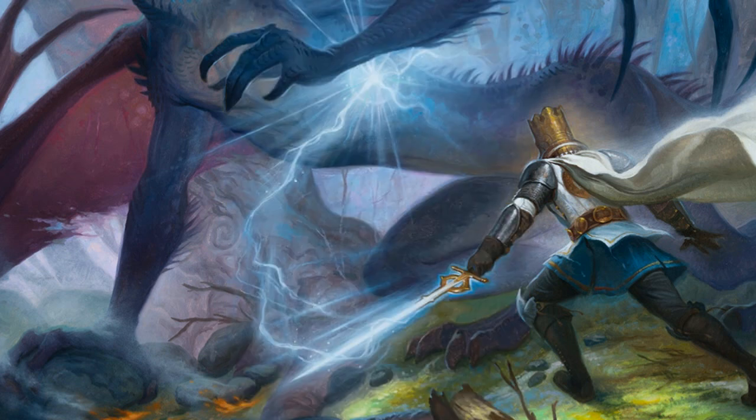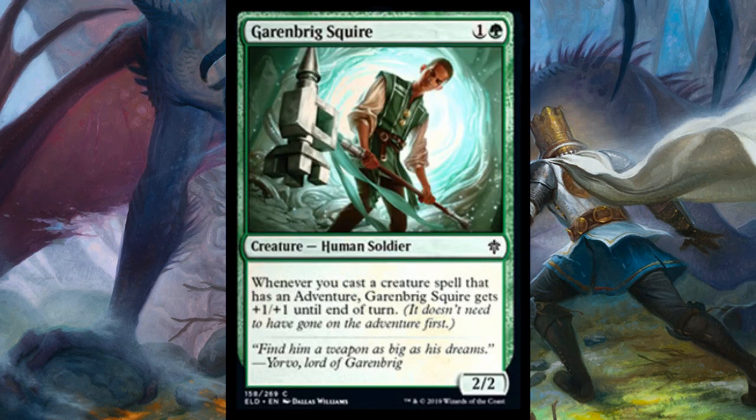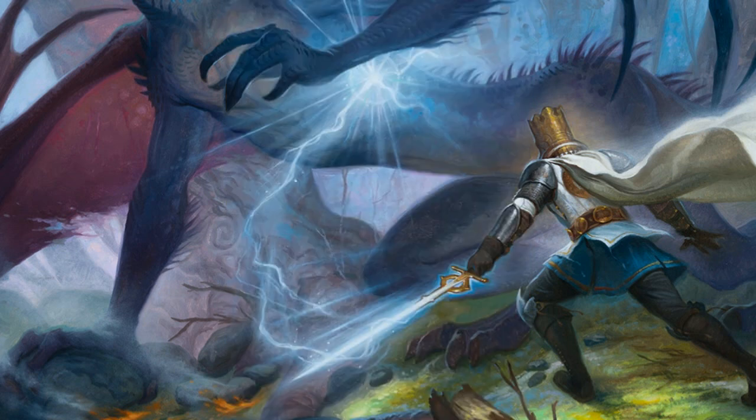Let me bring it down for a second and talk about Garrenbriggs Squire — two mana one-green for a two-two Human Soldier. Whenever you cast a creature spell that has an adventure, Garrenbriggs Squire gets plus one/plus one until end of turn. Not super impressive, sometimes a two-mana three-three, but most of the time it's just a two-two. Just limited curve filler, not great.